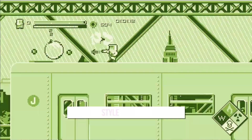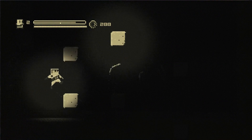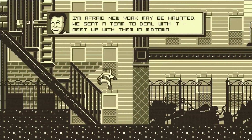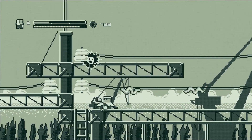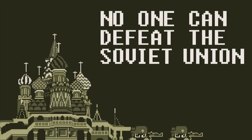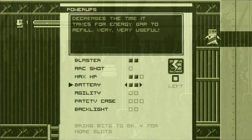Super Rad Raygun is filled to the brim with throwback 80s-style humor — from Rad himself, suspiciously shaped like a Game Boy, to enemy forces that bear a strong resemblance to Super Mario's Goombas, and references to the greatness that was New Coke. The game also harkens back to the visual style of classic Zelda games when traversing levels where the screen splits up into different frames. And of course, we can't ignore that puke green Game Boy overlay — it's so nostalgic.